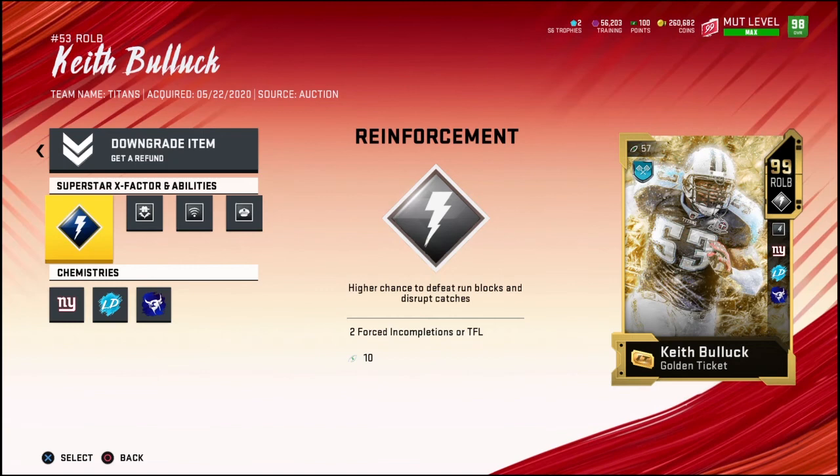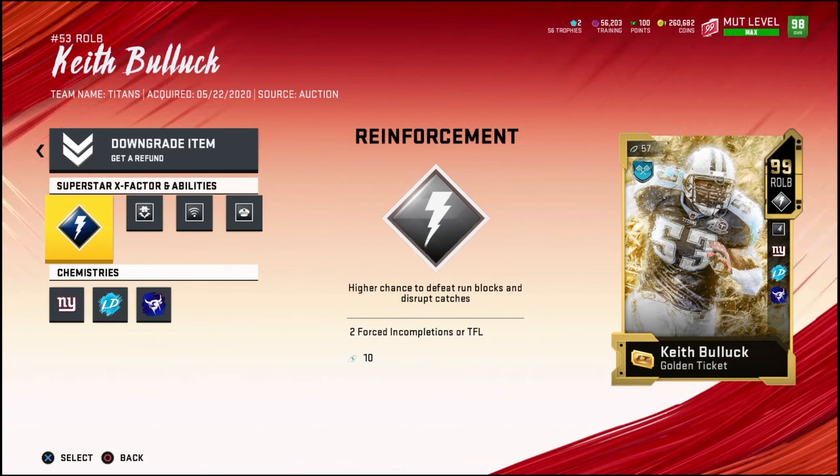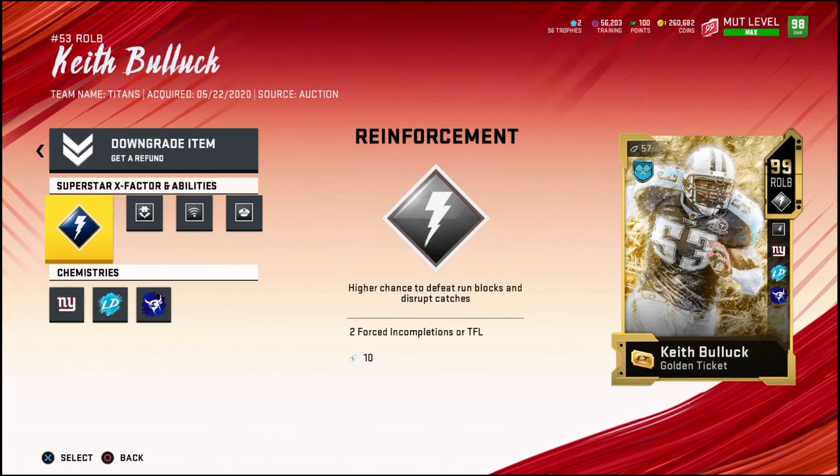For X-factors and abilities, I run Reinforcement as my X-factor. The way you get contributions toward the X-factor goal is through tackles for losses and breaking up passes, and if you get an interception it activates Reinforcement right away. Usually when I do activate it, it's through getting interceptions rather than tackle for losses or pass breakups.